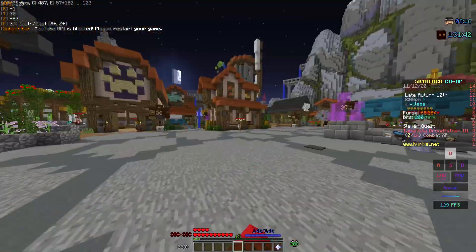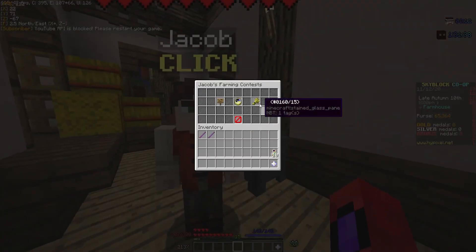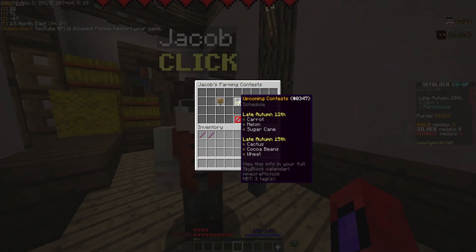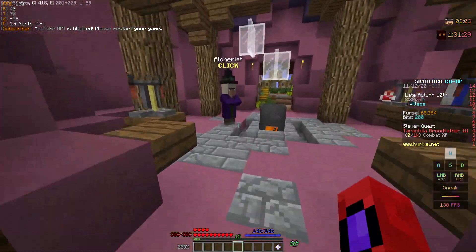Near the farming NPC, that can be your main starting way. You need farming level 10. Participate in his farming challenges. In about 40 minutes, he's going to have a sugar cane farm on the island — about an easy 20,000 to 30,000 coins.